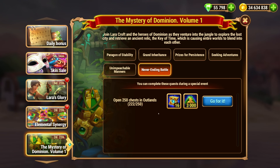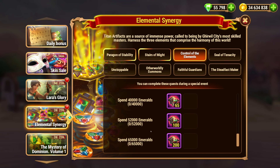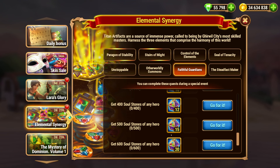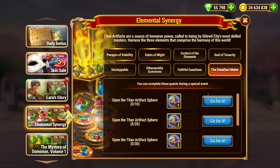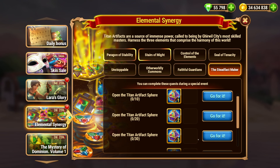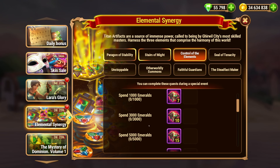If you haven't done all your Outland Chests yet, you can double-dip a bit on this one. Spending Emeralds — obviously there's Spending Emeralds on the other one too. Faithful Guardian, Good Souls of any Heroes — I don't think there's one of those. Quests, Sweet Quests, Home Spheres. So yeah, not too many double-dip opportunities outside of opening Outland Chests and Spending Emeralds.